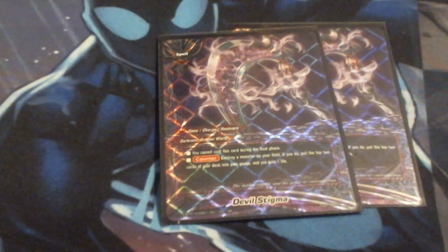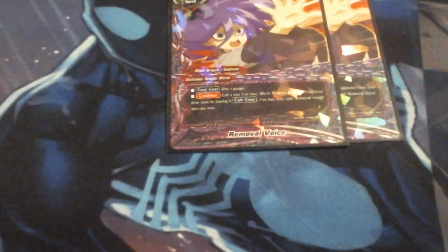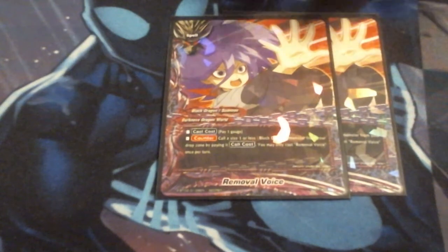This did replace Noble Sacrifice, which is in the sideboard. The final two cards are Voice Removal. Cast cost is pay a gauge, then call the cheapest Black Dragon from my drop zone by paying its call cost. I can only cast this once per turn. This is counterspeed, so it's kind of like instant resurrection for my Black Dragons — specifically, Purpurag of Ruin Abigail to gain two life when it comes into play, or Annihilation Abigail to blow up a monster. It also stalls out or screws up an attack phase and makes the opponent rethink their strategy.